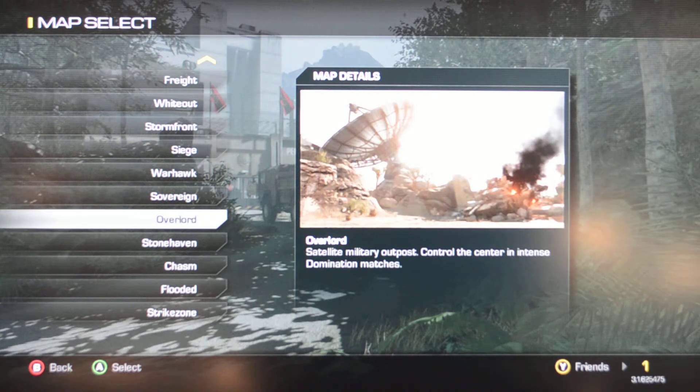Overlord is a satellite military outpost. No, that is not the biggest satellite dish in the world — that's in Battlefield 4. If you control the center of this map, you'll have a way better chance.